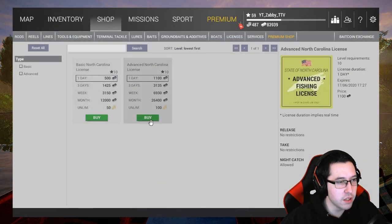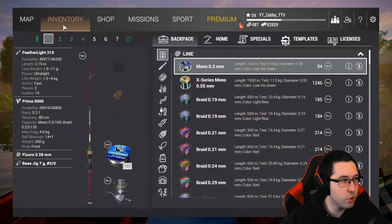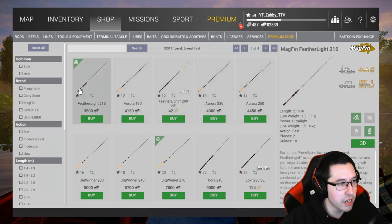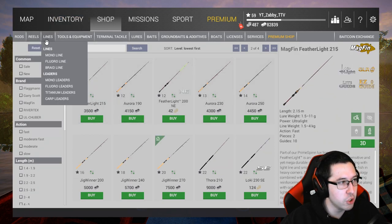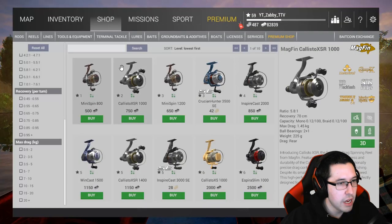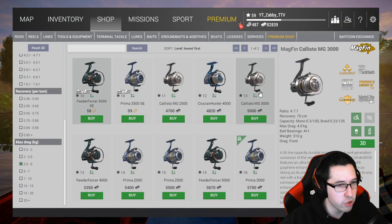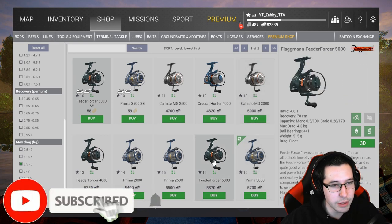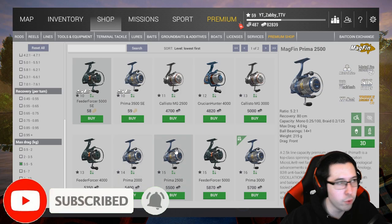I'm going to go ahead and grab an advanced license. I'm going to show you guys what I'm going to be using for the spinning rod — the Featherlight 215 and the Prima 3000. You can get these in the shop of course. Go to spinning rods — this actually unlocks at level 11, which means you will have it just after you unlock Neheron River. For spin reels you just need something that's 4 kilograms, so you can use the Callisto MG. I'm using the Prima 3000 but anything around 4 kilograms will work.